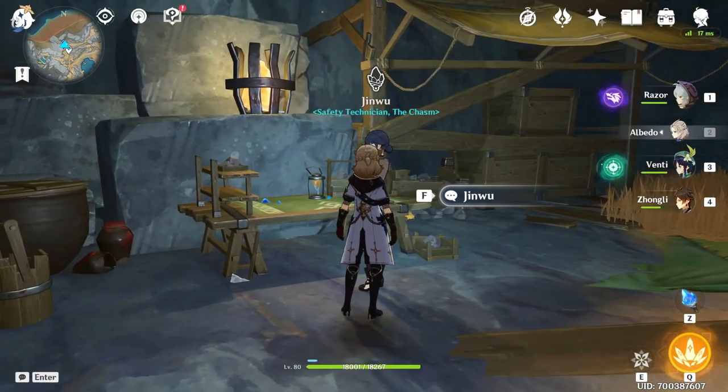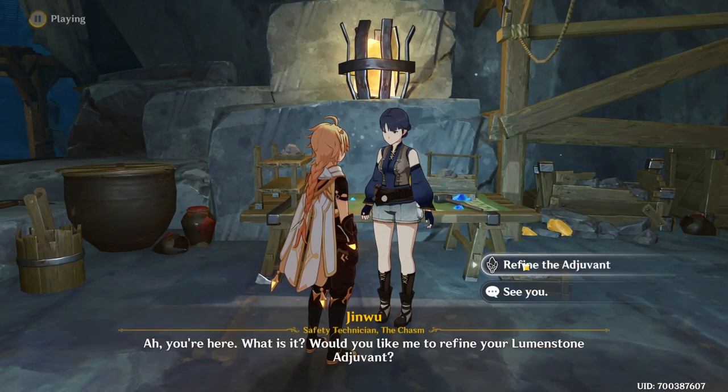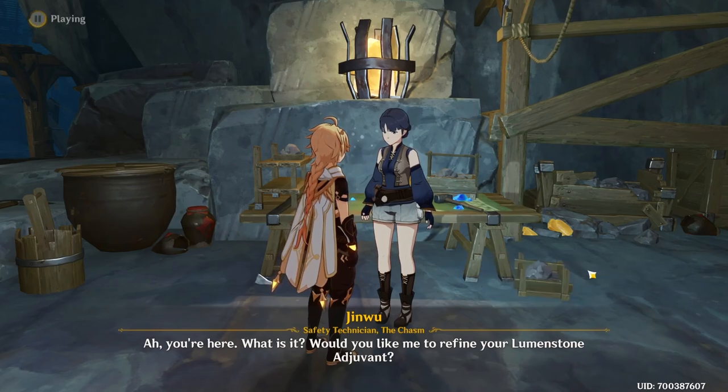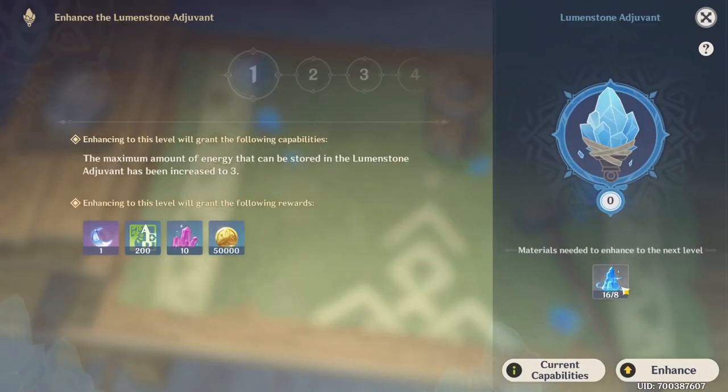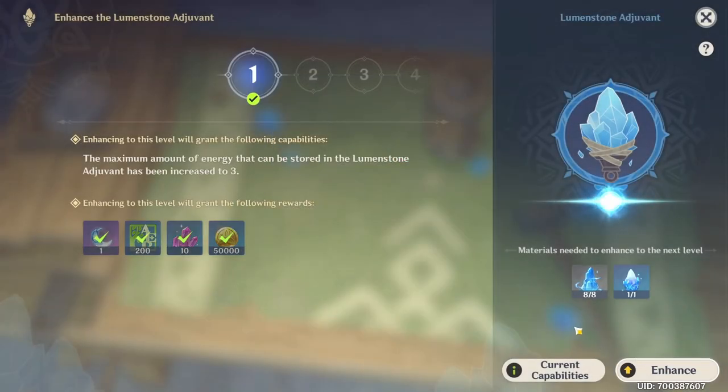So we're gonna come over here to Jinwoo, safety technician of the chasm. We're gonna go into her and choose the option that says 'refine the adjuvant.' We're gonna need to collect Lumen spars — they're all around the chasm underground — and when you have collected eight of them you can come over here and click enhance.